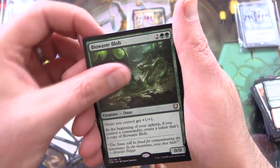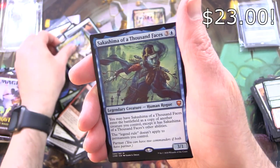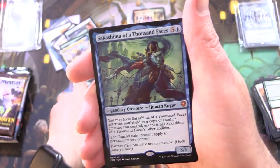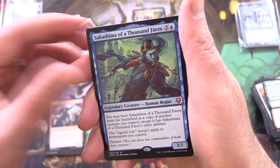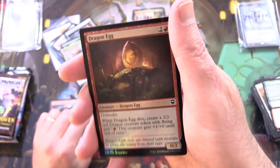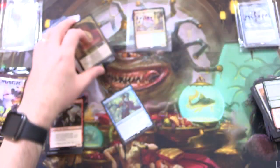And a Candy Sky Warden — chucking that in as well. Sakashima of a Thousand Faces! Welcome. And a Foil Dragon Egg. And you are the monarch today, Grey Gamma. Holy cow!